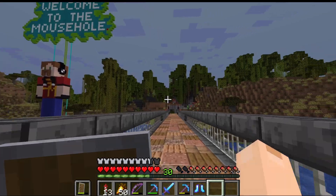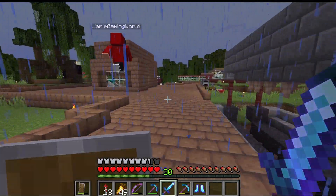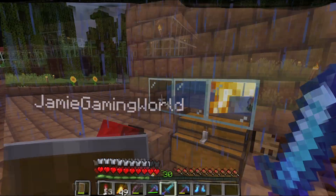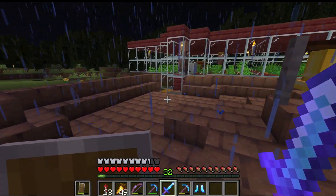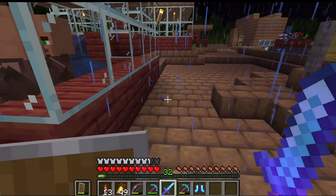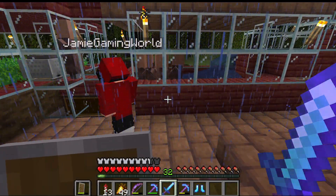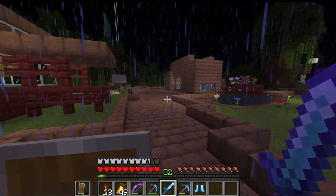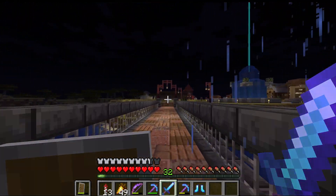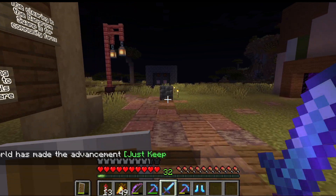Next we're heading off to the community farms across the bridge here, showing him where he can get some stuff to get himself started. So here we've got the iron farm that seems to just keep stacking up the stacks of iron. We've got some potatoes here and in the corner we've got some carrots as well to help him get started. We can start doing some farming once we get to his place.